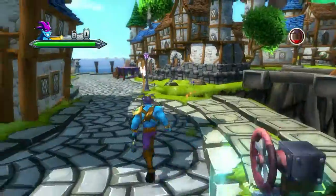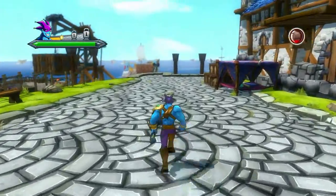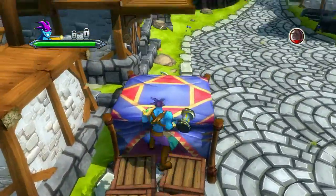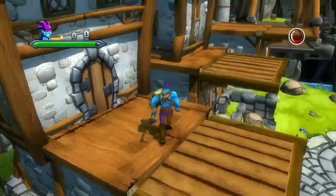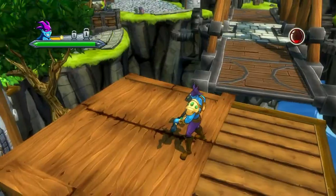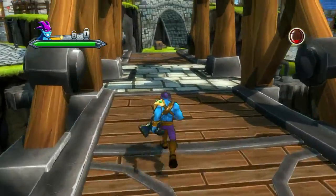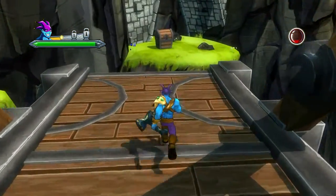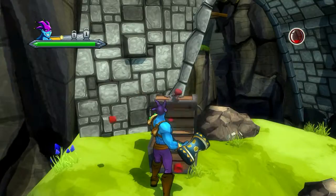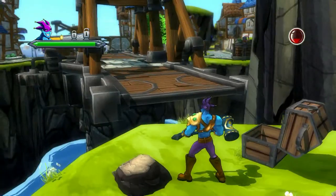Once you got the bridge in this position, the only thing you have to do is walk back here a little ways. Jump up here, and then jump across here. Yeah, we made it. Just run right across and you'll find the chest. Alright, that's Act 1 chest. Let's go for Act 2.